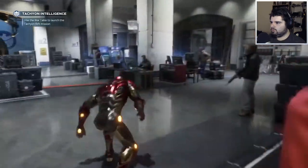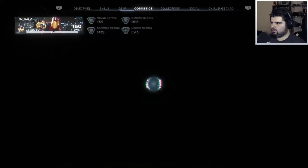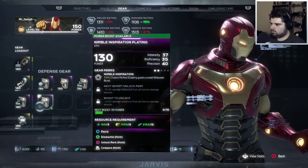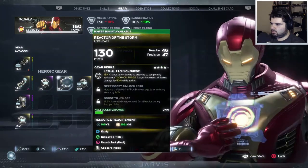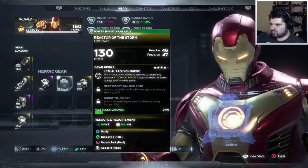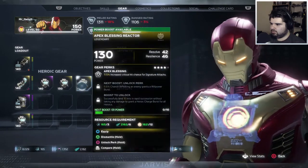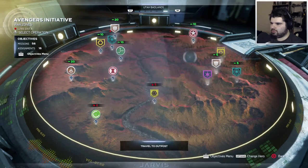I think I have armor for Tachyon rifts. Gamma, shock, gravidon — is that Tachyon? No. Oh, this one: 18% chance when defeating enemies to temporarily activate a Tachyon surge. Surge increases status by 50% while active. Increased charge speed for all heroics during Tachyon rifts. Finally something new — look at all these check marks. They've been like that for weeks, except that one.